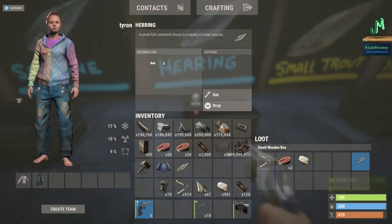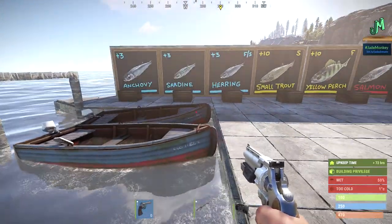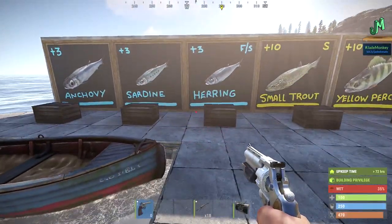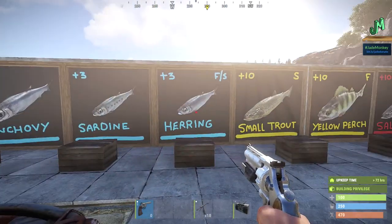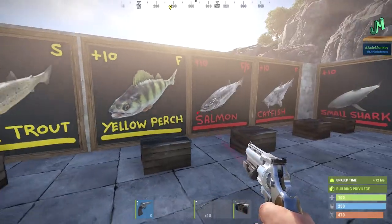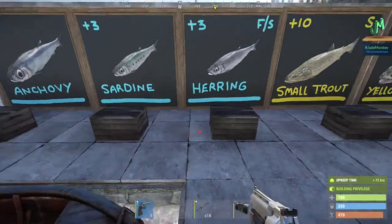Gutting blue tier fish converts your plus-three bait to plus-five bait. You can also eat the fish. On the food note: farming 2.0 is coming to console, which means planting crops directly on the ground will have a very low success rate — so corn patches and pumpkin fields are going away. Food sources like fish will be very important for health recovery after respawning since you won't be able to spam hundreds of pumpkins anymore.